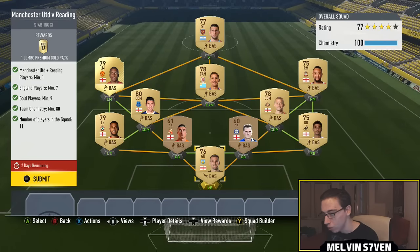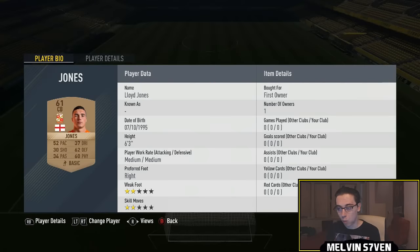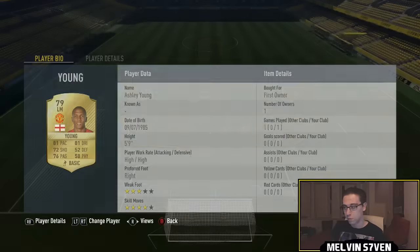This next one is again so easy — you only need nine gold players, seven English players, one Manchester United or Reading player, and 80 chemistry. I've got these two League One center backs that go for 200 coins because you only need nine gold players, then I've filled the rest with English Premier League players.